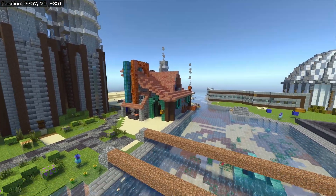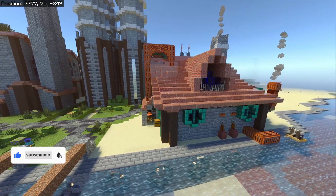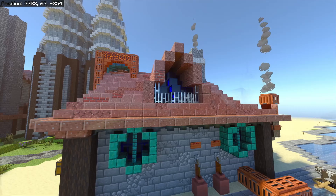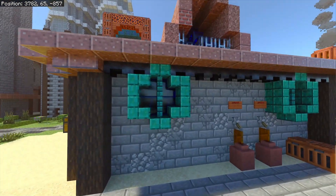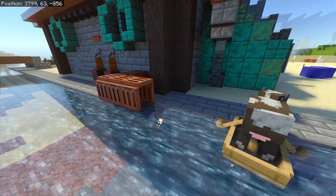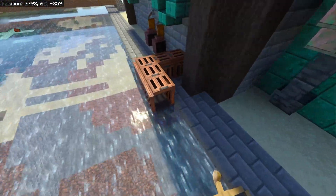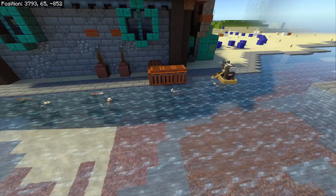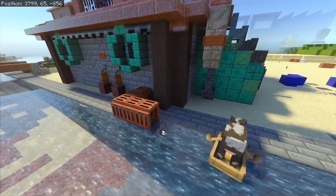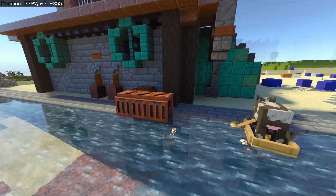Here is the finished build — a steampunk armor trim house. I'm really happy with how this turned out. It looks a bit better with the RTX in my opinion, especially with the glass. Over here I did have some terraforming in the water, but I've noticed that they have added some builds down there so I didn't add that here. I guess they can add it if they want to later on.